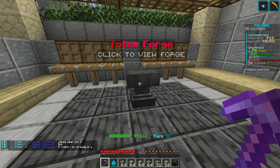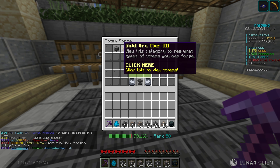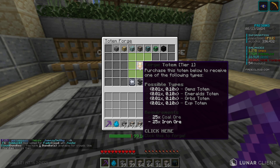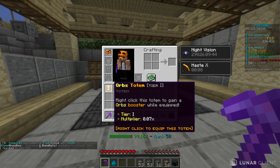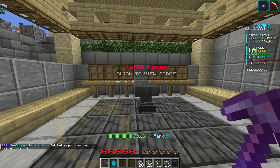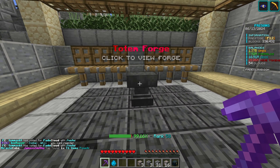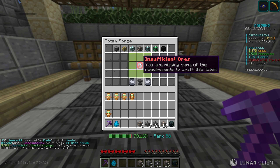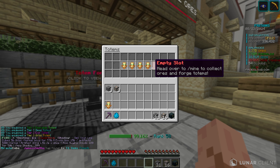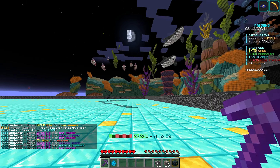So this here is the totem forge. If I right-click to open it, I have about two stacks of iron and coal fragments. Going to the coal ore tier 1, this costs coal and iron — I actually got a good amount, so we can craft a ton of these different totems. Spam opening these, we have a 0.07x orb totem, 0.09x EXP totem. You can only equip one of each type of totem. We got a pretty good gems totem, emeralds totem — and looks like I'm out of ores. Now I can equip all of them and have better boosts for these different multipliers. That is definitely wrapping up the start of this prison season.